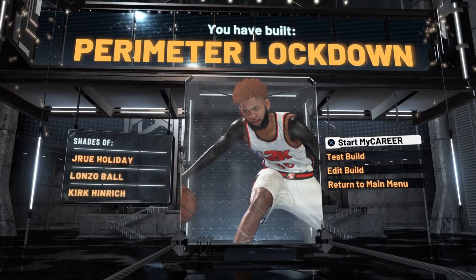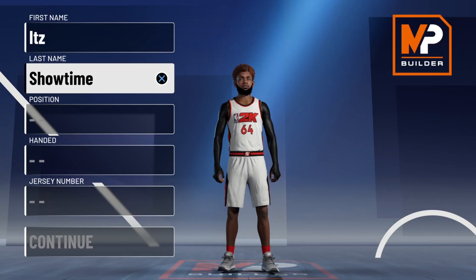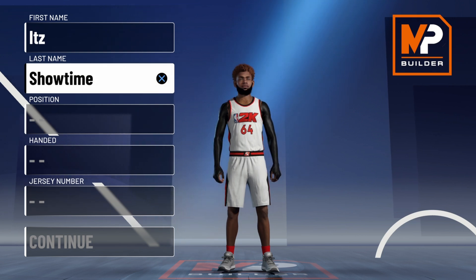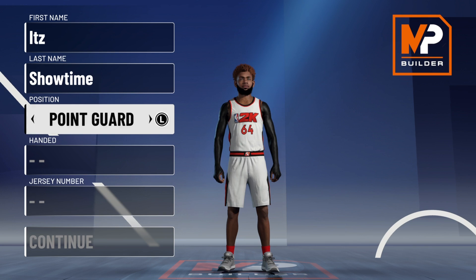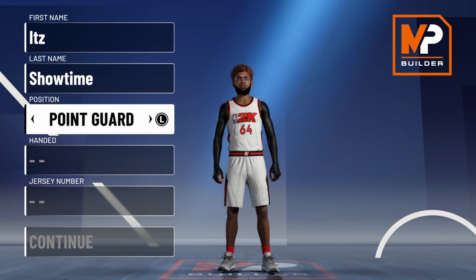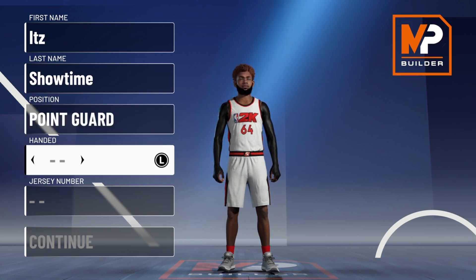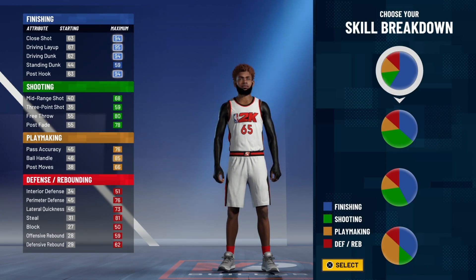Now for the last and final build, I'll be showing you guys the best guard build in NBA 2K21. This is a point guard build — basically a Stephen Curry build, the best of the best in my opinion. Go with the point guard position — being a point guard allows you to get a lot of playmaking badges and also be extremely fast. For the handedness, go left. Left-hand shooting point guards are just really too much.